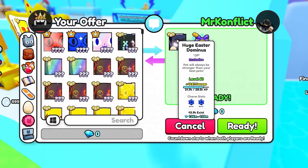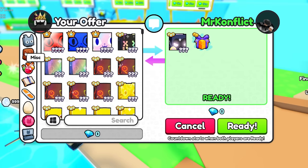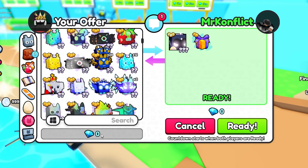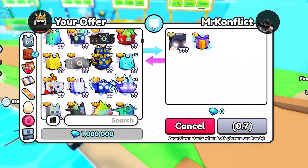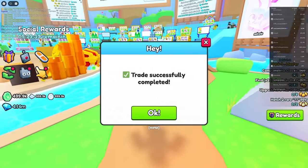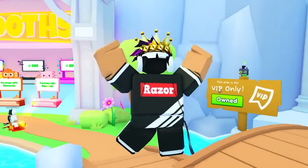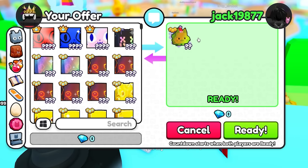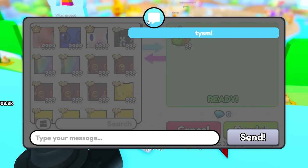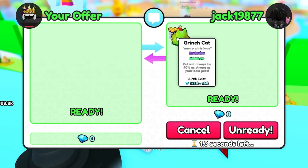Mr. Conflict gave me a huge Easter Thomas and a gift bag for free — Merry Christmas! I gave him a large gift bag back, and then I also received a million gems as a gift. Right when I was about to end the video, another player Jack gave me a rainbow Grinch cat for free. That's a rainbow exclusive — exactly what I was looking for. Thank you so much.